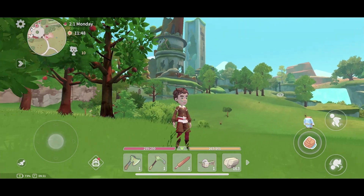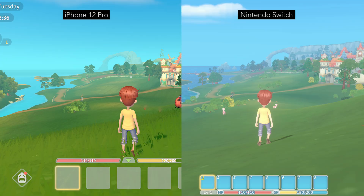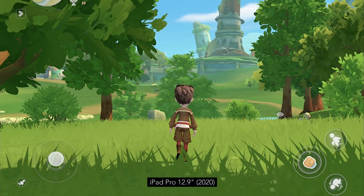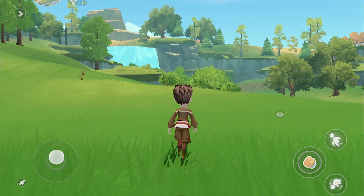Remodelling the landscape also meant totally recreating grass. The Nintendo Switch version did not have grass in the landscape, but they wanted to include it on iOS. Having grass not only looks better, but it's also an important indication of season changes.